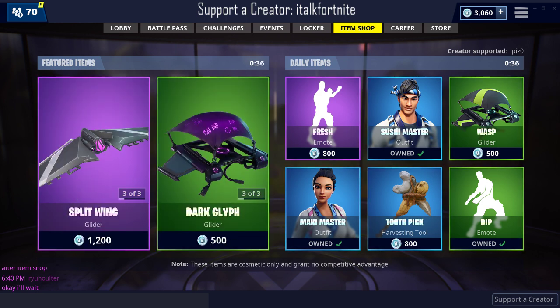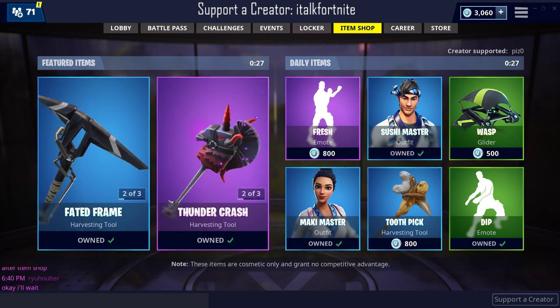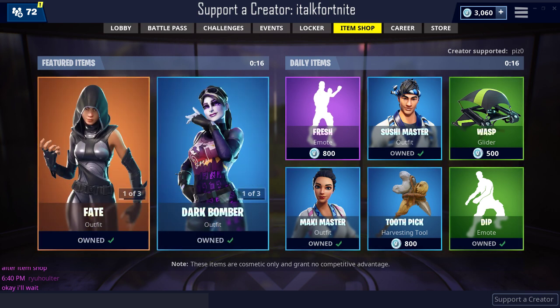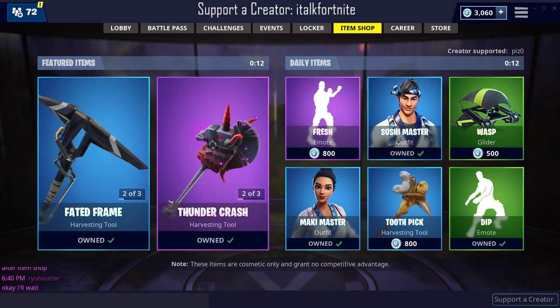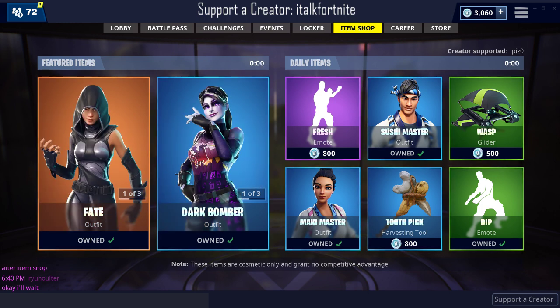Hey YouTube, what's going on, this is ITalkFortnite back again with another item shop video, November 21st 2018. Just getting my microphone all set up and ready. I would like to see the Knee Slapper emote. I don't know what we're gonna get today — we could see the Riot skin with Power Cord, we could see Gung-Ho... there's so many things that could come out today in the daily items, so we'll have to wait and see. Hopefully it's just not a trash shop — but here we go.